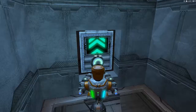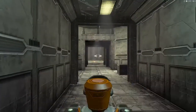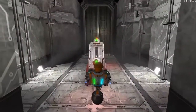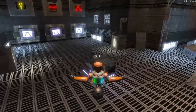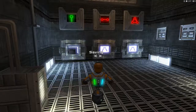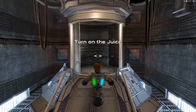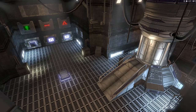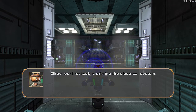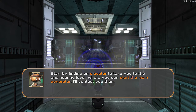Alright, let's go on to this next level and get some electric going up in here. Same as always, push the button. This time we're going to pick up this plug, and we have to plug it into the outlet which will open the elevator, thus taking us to the first area of this level. Turn on the juice. Our first task is priming the electrical system. Sounds simple enough. To do this, we'll need to raise the electrical conductor and towers. Start by finding an elevator to take you to the engineering level, or you can start the main generator. I'll contact you then.